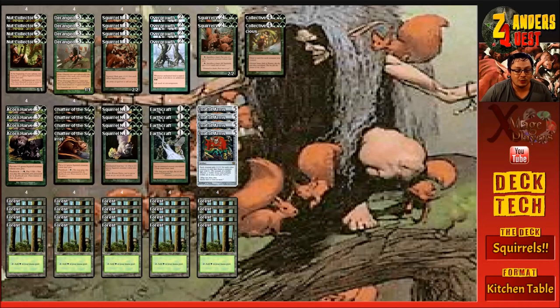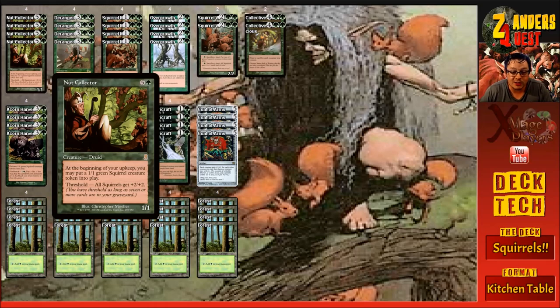Let's talk about the creatures. We've got four copies of Nut Collector, which costs six mana — five and a green. It's a 1/1 druid. At the beginning of your upkeep you may put a 1/1 green squirrel creature token into play, and at threshold all squirrels get plus two plus two. Threshold is if you have seven or more cards in your graveyard. At a six-cost it's a very bad creature on its own, but the synergy in the deck is just crazy and it's definitely worth running.